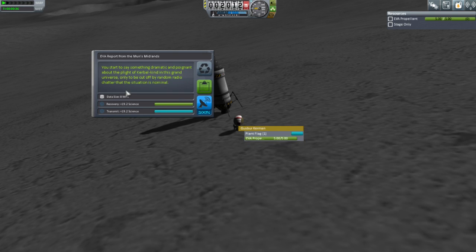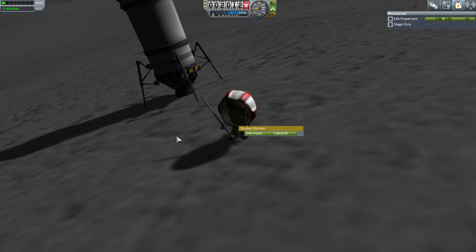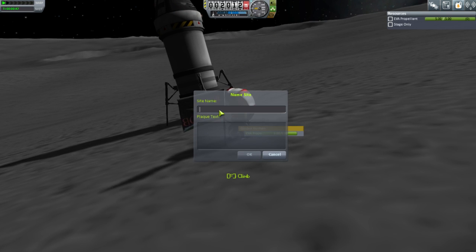EVA report. Gusber starts to say something dramatic about the plight of Kerbal Kind in this grand universe, only to be cut off by random radio chatter — the situation is nominal. Keep data, plant a flag — you're going to get a lot of experience with that, I think. Gusber on the moon — first Kerbal landing on an extra-Kerbin body.